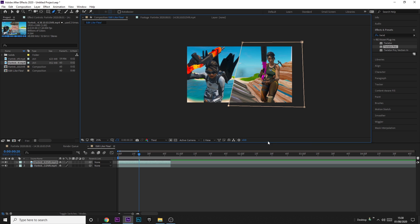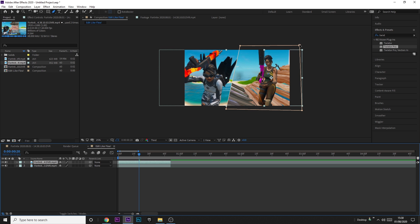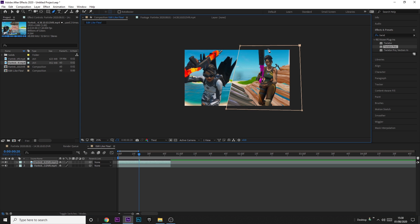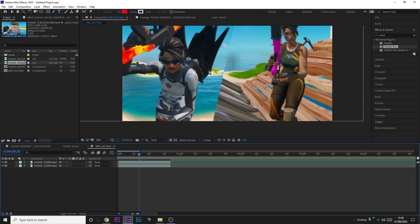Now we've got a box around the right clip and that's all you're going to see. Check if it's the middle — I think that looks like the middle. If you don't think it's the middle, highlight all the corners by pressing Shift and clicking on them all, then come over to the main corner (the bigger square) and just drag it. This is probably roughly the middle.